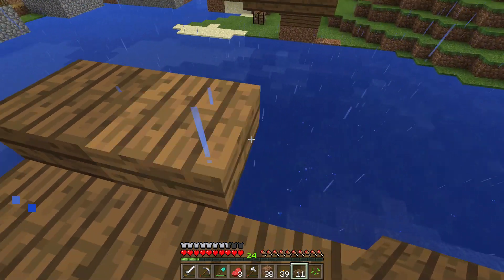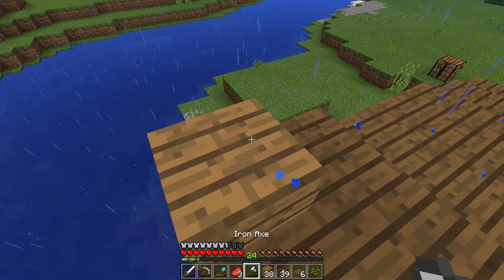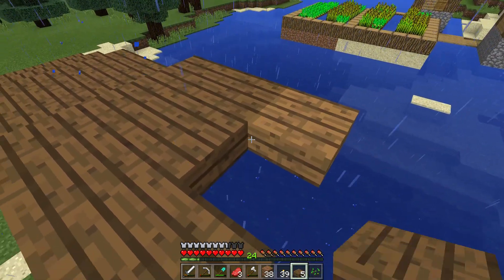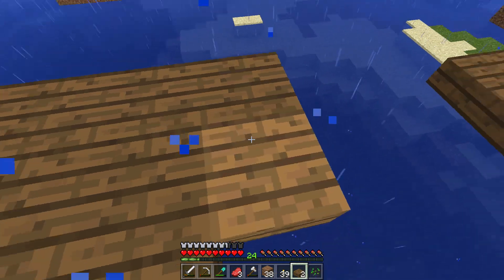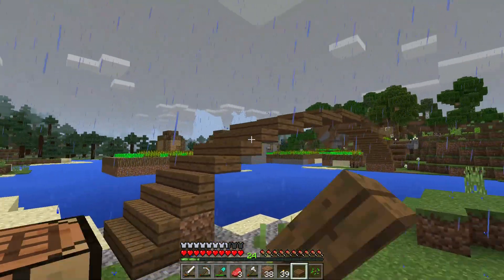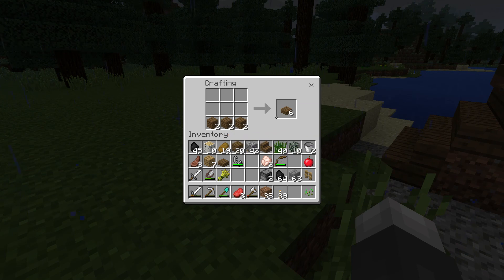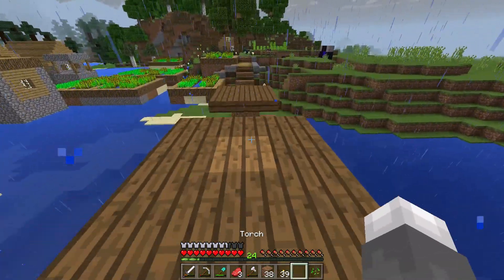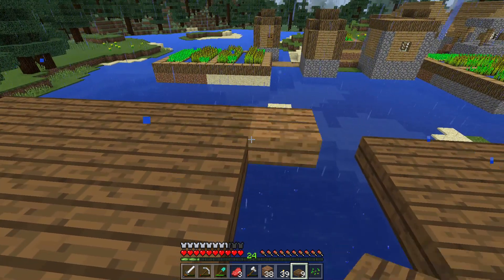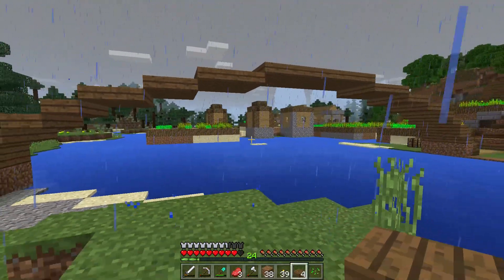And then we're just gonna take the rest of this all the way across to the other side. I'm gonna have to make more half slabs. I think this is a nice curve. Then we'll add some railings and stuff just to make it look a lot nicer. These half slabs make stairs look so steep. I don't think I messed anything up, so that's good. We have the framework of a bridge — lovely.